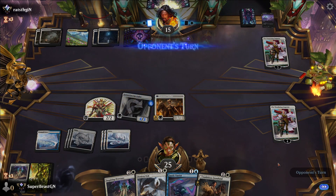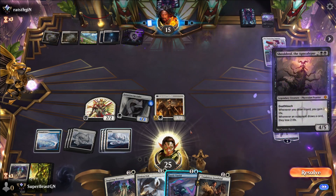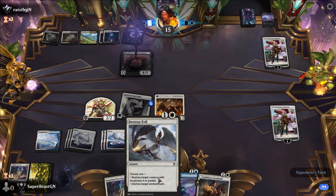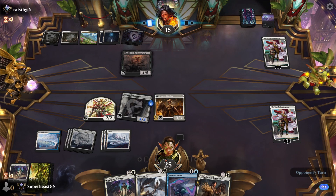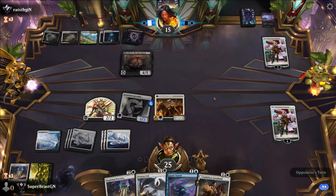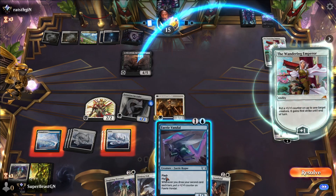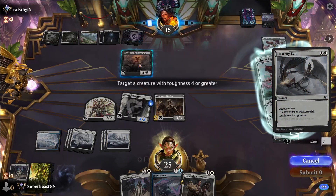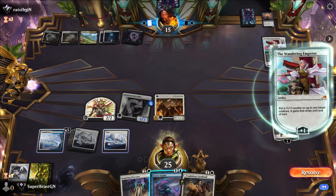End turn — we'll get the Faerie Vandal out. Next turn we'll put out Inspiring Overseer. Sheoldred — are you going to put a counter on it? Please put a counter and don't make a token this turn. The opponent is going to exile it? Destroy Evil — and Sheoldred is as evil as they come.